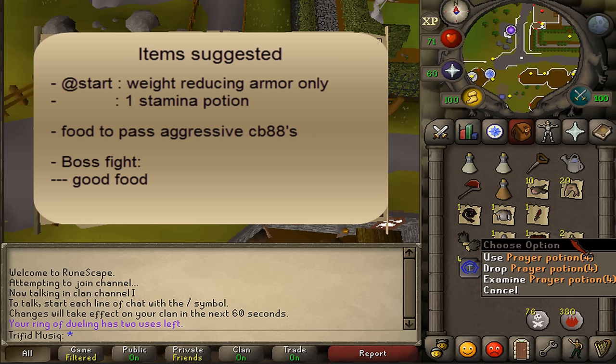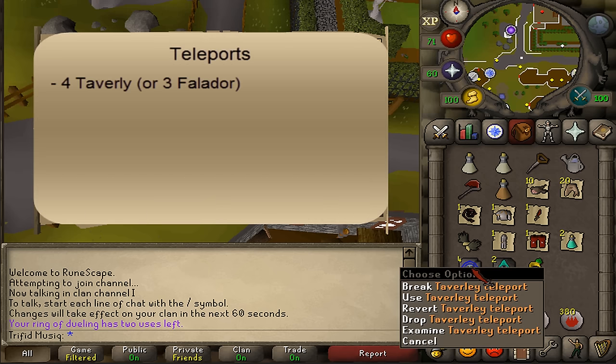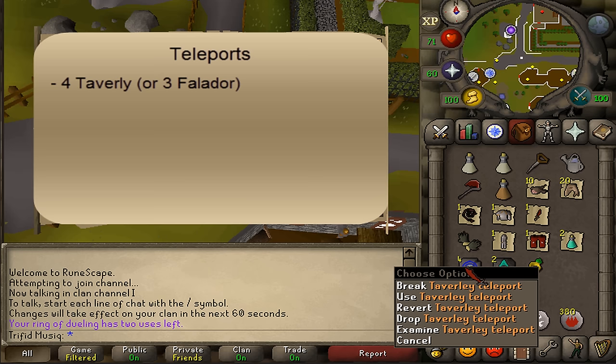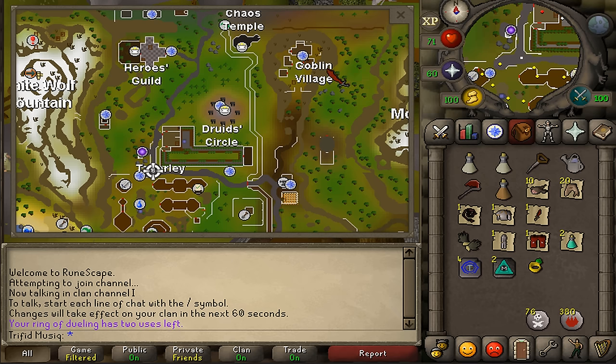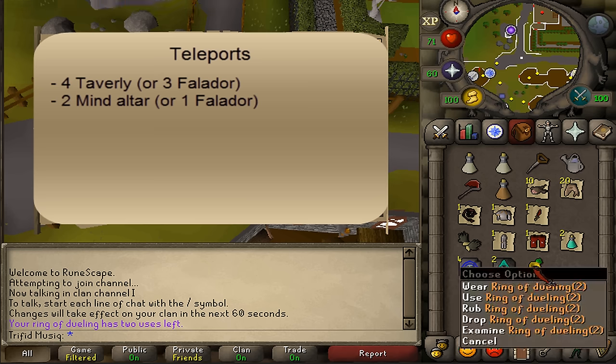For the boss fight you'll also need two prayer potions of four doses, and at the start of the quest you need at least five empty inventory slots. For teleports, I've brought four Taverly teleports made using redirection scrolls on house tabs. I've also brought two mind altar teleports — these aren't necessary, but they teleport right next to goblin village, close to a tower I need to visit twice. Lastly I've brought two teleportation methods to a bank, using a ring of dueling.